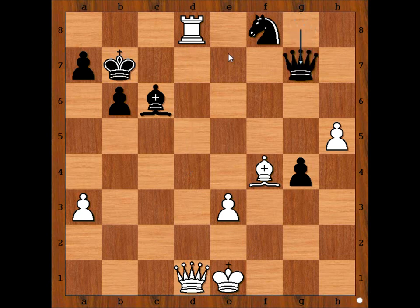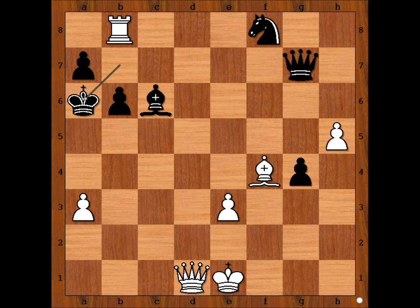After, say, Queen to G7, Rook to B8, check, and after King to H6 — I don't want to guess any more moves, but you get the picture.